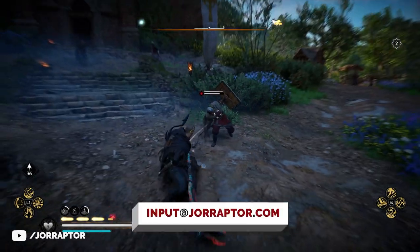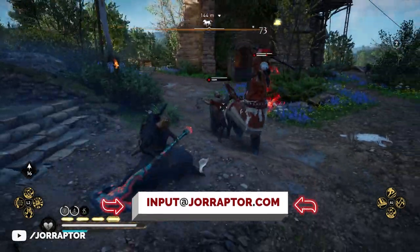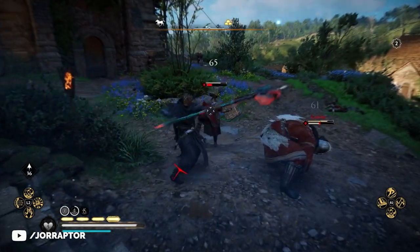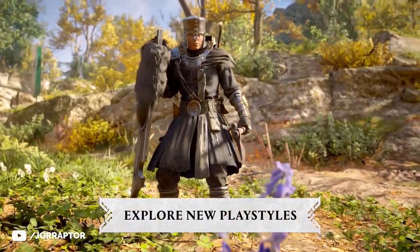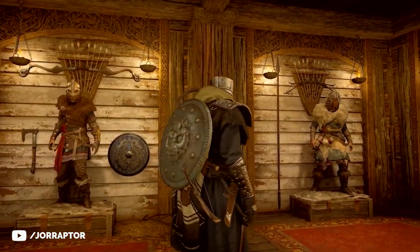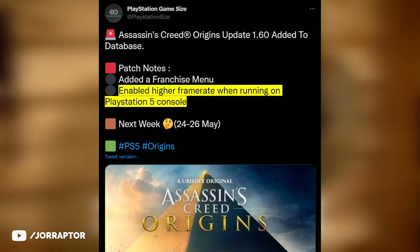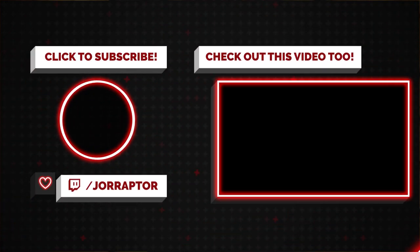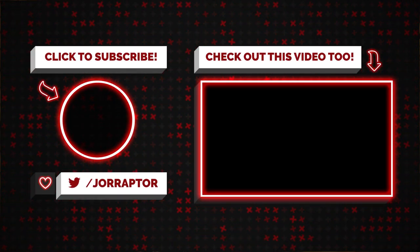As always, not all the changes were mentioned in the patch notes, so if you found secret changes, let us know in the comments or via social media. Subscribe for more Valhalla and Assassin's Creed content. This is overall an in-between update while we wait for actual new content. We should also get the Origins update with 60 FPS on next-gen consoles at some point — when we know more, I'll let you know. You can also watch my previous video on the new Assassin's Creed coming after Valhalla by clicking on the screen.